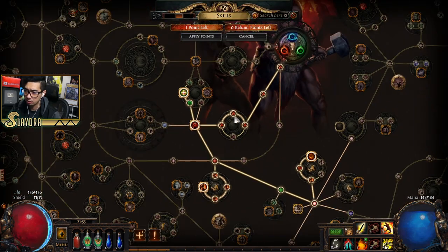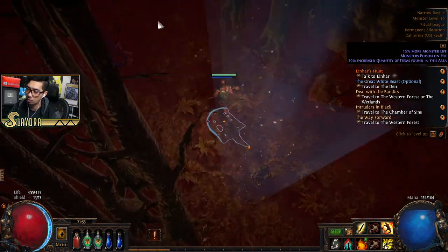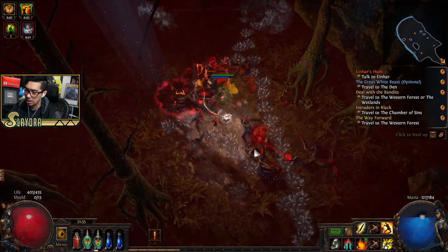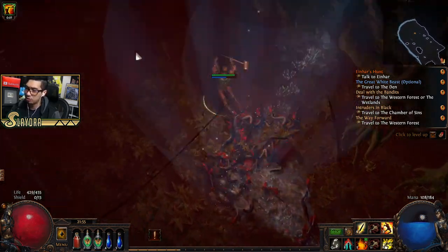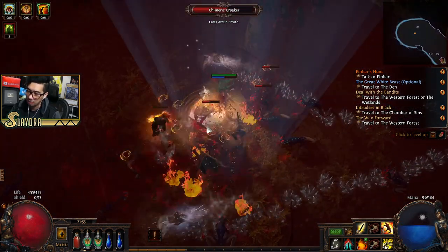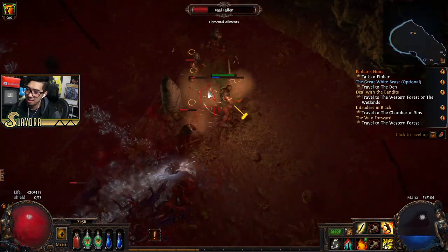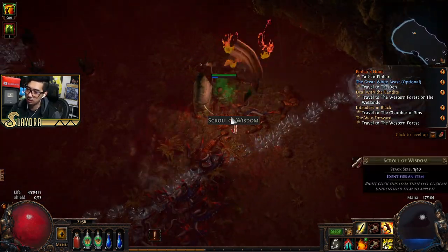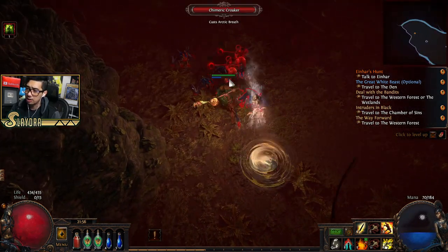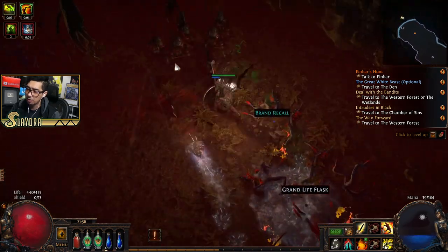I'm going to get as much movement speed as possible because it feels good. These corrupted areas are very nice — I'll show you what they do. It's kind of a taste of end game. In end game you'll have modifiers: in this one, monsters have more life, they poison on hit, and there's increased item quantity. There's usually a downside and an upside — the upside is usually more loot. My HP pool could be a little better, so I'm going to grab Heart of the Warrior, then get more damage and as much resistance as possible.